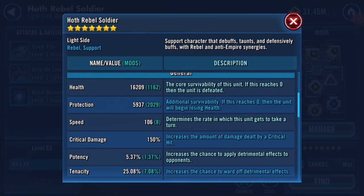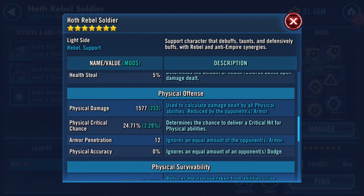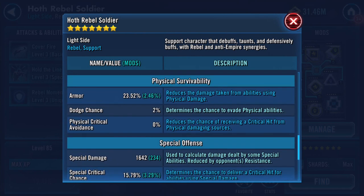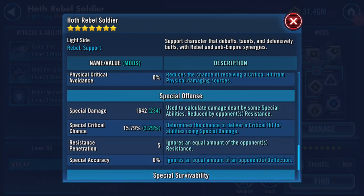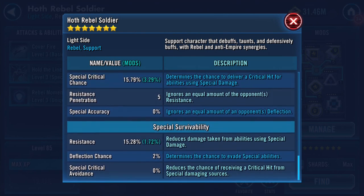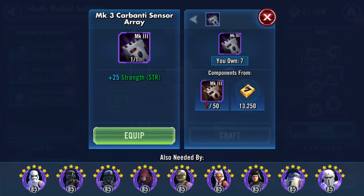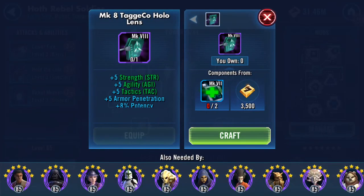With the mods he has at the moment: sixteen thousand health, five thousand protection, one hundred and six speed, and fifteen hundred and seventy-seven physical damage. A fair bit of armor, any support 23 and a half percent, 1642 on his special damage, 1528 on his resistance. I probably won't remember any of those by the time I get round to having a look again.